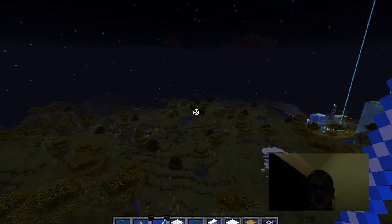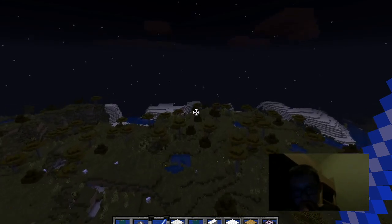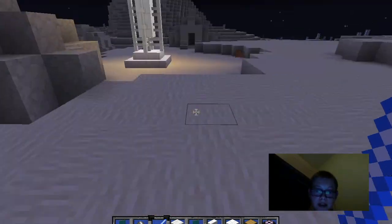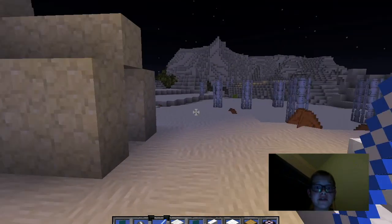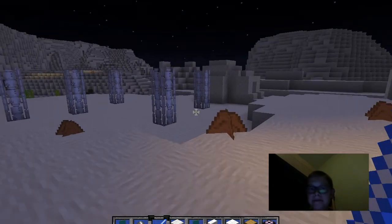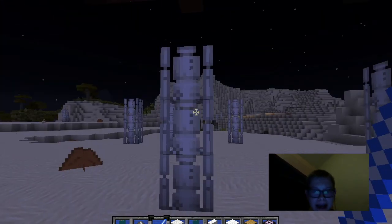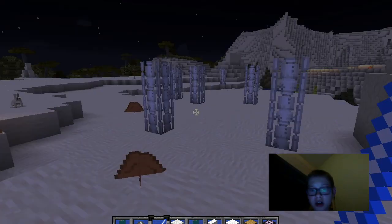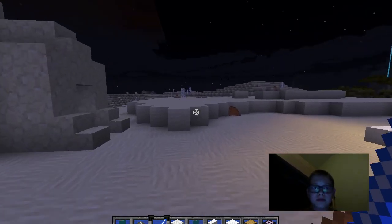Let's move on to our Tatooine village. As you can see, there is a moisture vaporizer in the center of the village, and inside the little huts there's really nothing — it's just plain. And then these are cactuses, but I guess the texture pack makes them look like moisture vaporizers as well or something. So I don't know — they're weird-looking moisture vaporizer cactuses. Weird, right?